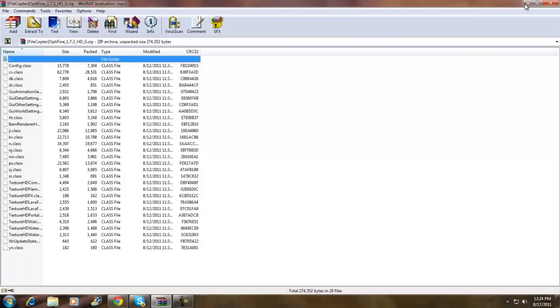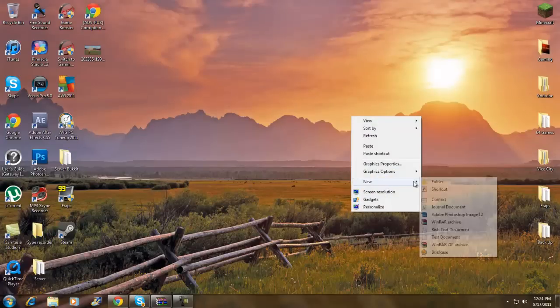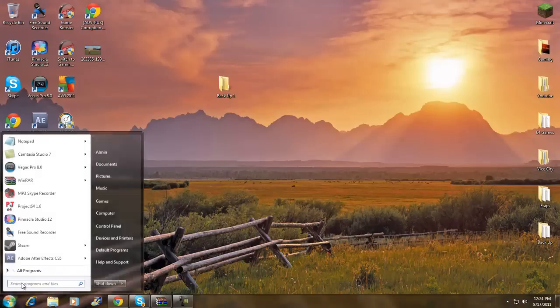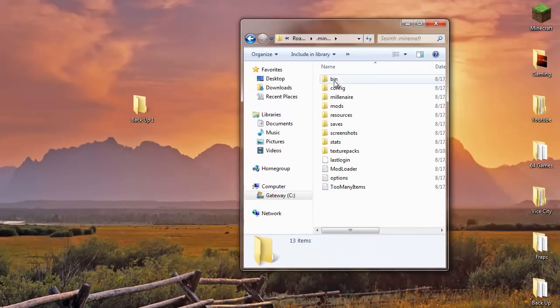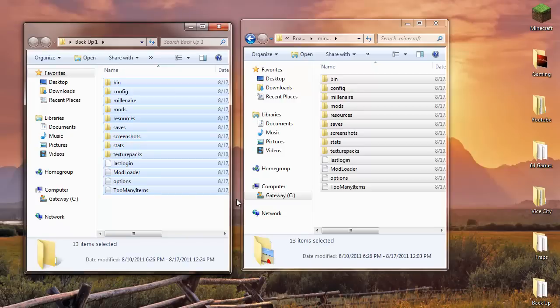Once you've got that downloaded it should look like this. Now what you want to do is create a new folder and name it 'backup'. I already have another backup folder for my server, so this one will be for single player. Now go to your search bar, type in %appdata% and click Enter, then go to your .minecraft folder and open up your backup folder.